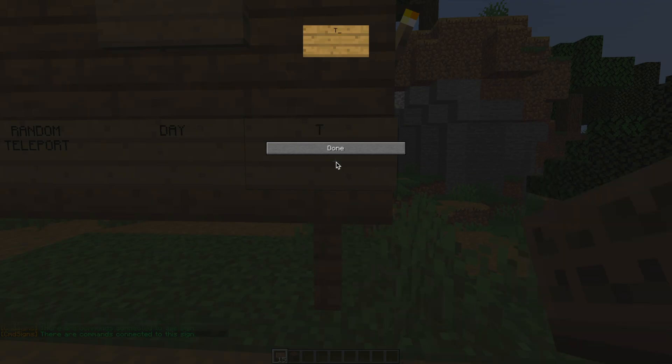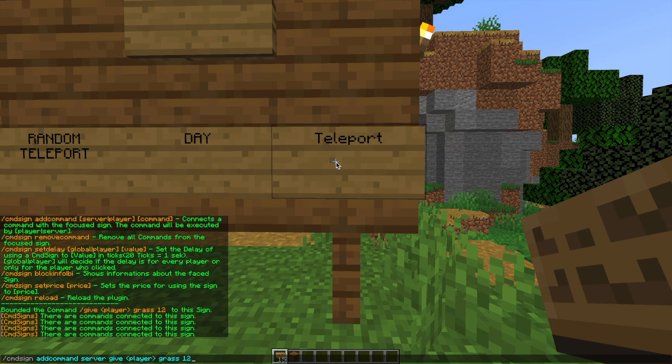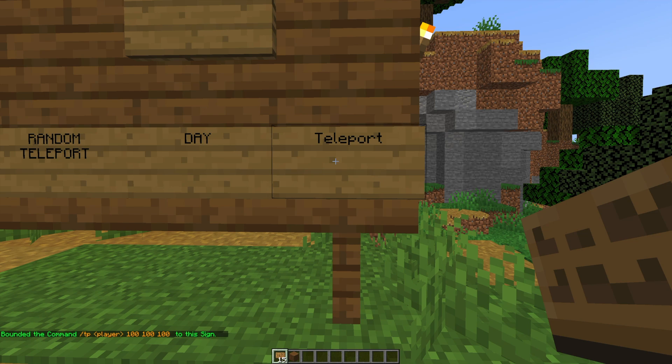Let's go ahead and create a teleport command just to show you how that would work. It's very similar — we can just change it to TP or teleport, whichever one is easier. So probably TP player in the angle brackets and then the coordinates — so just 100, 100, 100 — and that would teleport us a few blocks away.